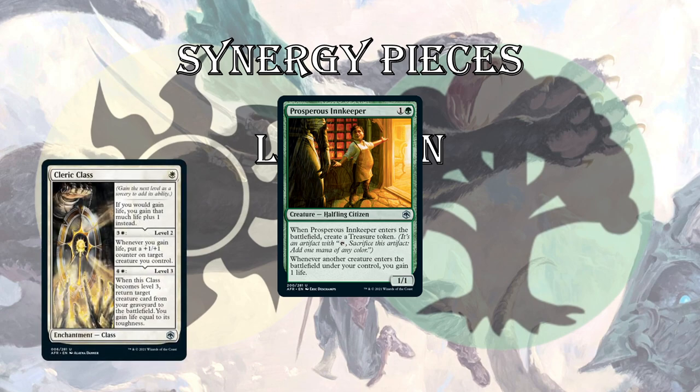Next up is the Cleric class. Whenever you gain life, you gain that much plus 1 instead — that's not super relevant. But the next ability: whenever you gain life, put a +1/+1 counter on target creature you control. So every time you cast a creature, you're getting all these counters — your Celestial Unicorn is getting counters, the creature you cast is getting counters. And then if you have the mana, you can upgrade it to level 3: return any creature card from your graveyard to the battlefield and gain life equal to its toughness. You can get your Trelasarra back.